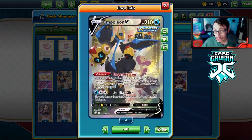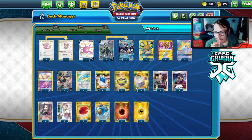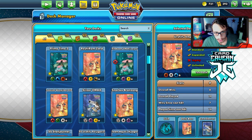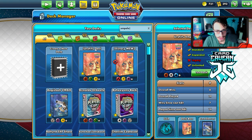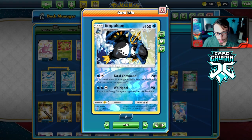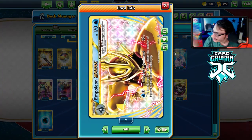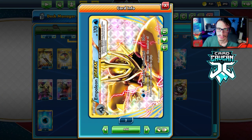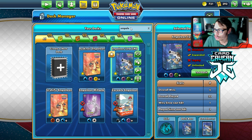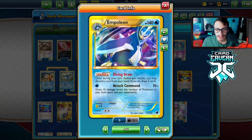We're playing a Standard version using the brand new Empoleon V — this is my Empoleon V Urshifu list. I actually like this deck quite a bit and may do a separate video on it. Then we have the Expanded version using Total Command, doing 20 damage for each bench Pokemon. I'm not playing Skyfield since there's not enough room, but I am playing an Empoleon BREAK just to be a little cheeky. Finally, we have Empoleon Dusknoir in Legacy, which is arguably one of the best Legacy decks.